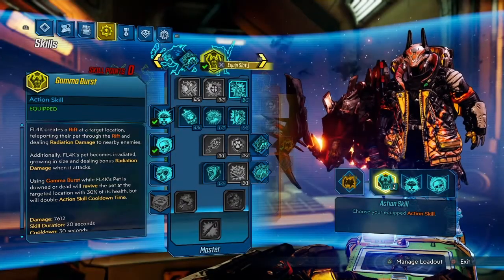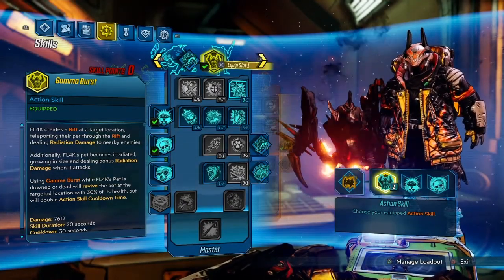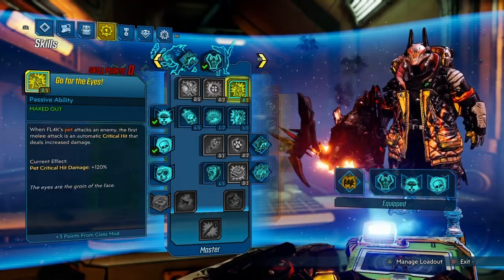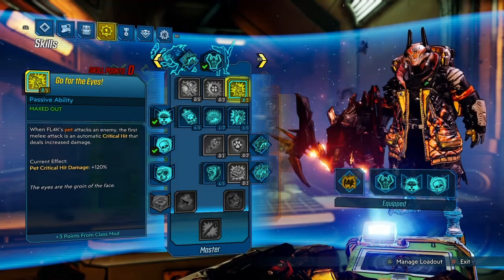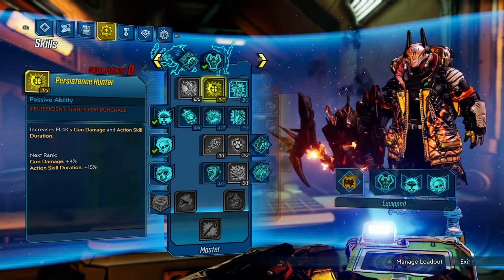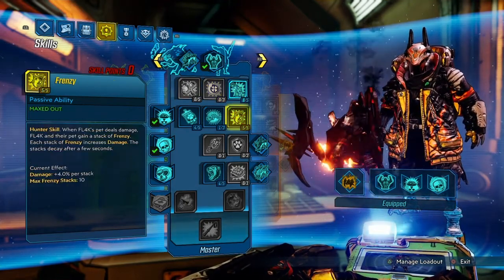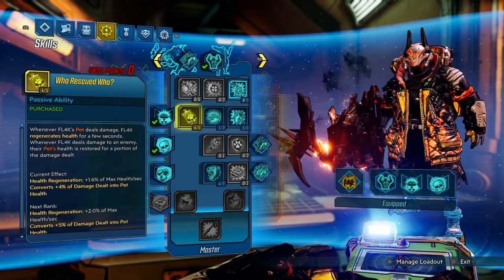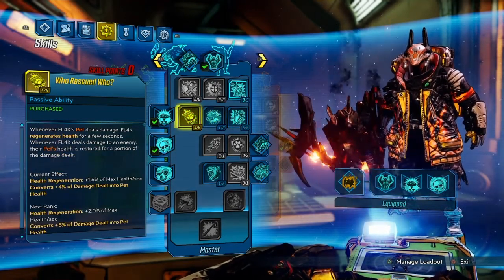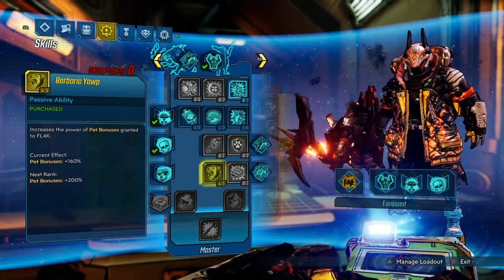With all my builds I usually fill it out with you guys, but I don't have the skill tree memorized so I'll go through it with you now. You're going to want to put 5 into Go for the Eyes - this is just to move the skill tree. Don't put anything into Persistence Hunter, and I'll get into that later. So 5 into Go for the Eyes, 5 into Frenzy, 1 into He Bites, 4 into Who Rescued Who just to move the skill tree but also for the Health Regeneration, and then 4 into Barbaric Yop.